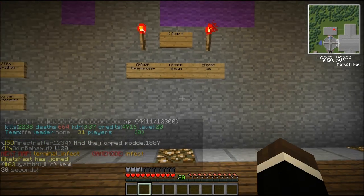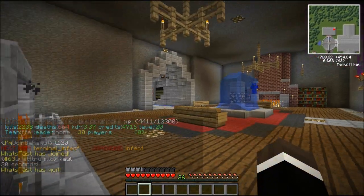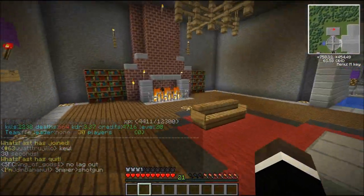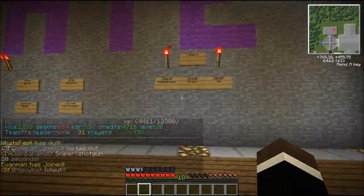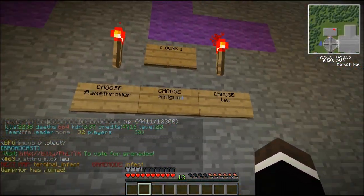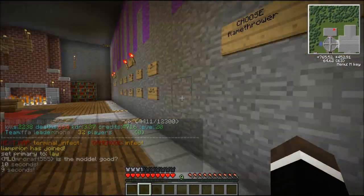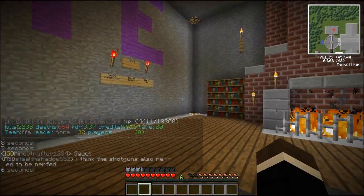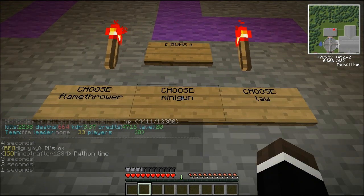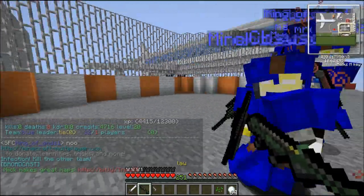Hey, what's up guys, TheCampinRusher here. Welcome back to Minecraft Call of Duty. Last match we actually ended up pulling off the tactical nuke in Call of Duty Minecraft — that was awesome. In this match we're going to come out strong, come out with a different sort of look on things, and we're going to choose The Law. The Law is like a rocket launcher and it is a donator weapon — one of the donator guns. There's flamethrower, minigun, and Law. I've only used The Law like once before and I think I've done it on video, so we'll see how this goes.